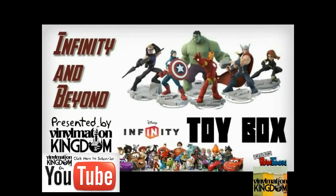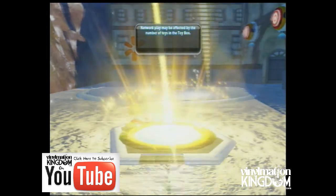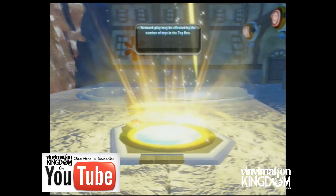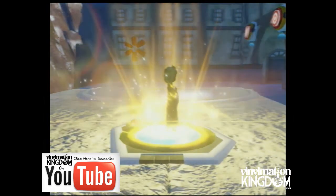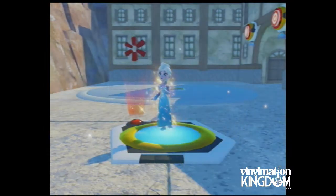Hi everyone, it's Roger here from Infinity and Beyond presented by VinoMation Kingdom. In this video I'm going to run through the Heat Frozen Challenge Part 2 toy box, where Ulf's obsession with Heat has gotten him trapped to the volcano. Navigate this puzzling dungeon to rescue him.